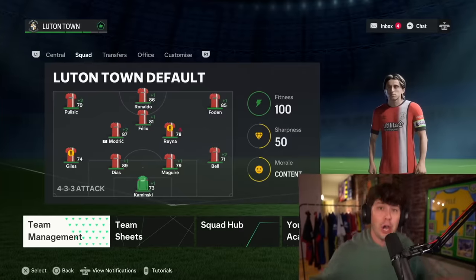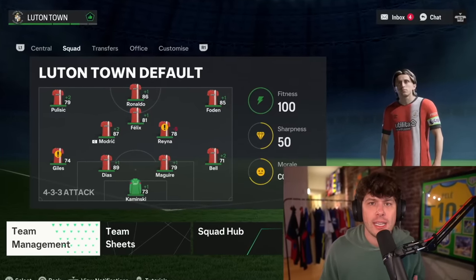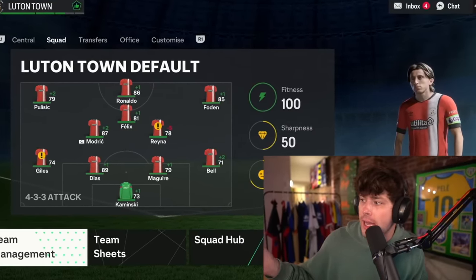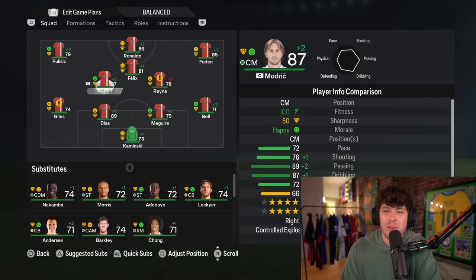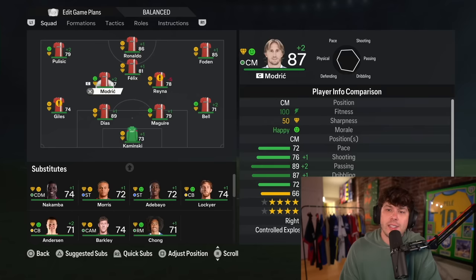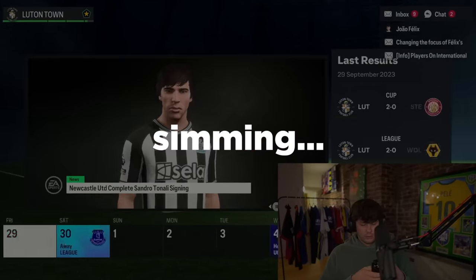Let's head over to FC24 and see if these guys can win the Champions League in career mode. We are switching over to the gaming setup — FC24 is on the screen and my Pele jersey is behind me. The goal is to win the Champions League with a team of all the gear we got. To make this challenge as difficult as possible, I put them on Luton Town, one of the worst teams in the Premier League. We have Pulisic, Ronaldo, Foden in attack, Modric and Reyna in midfield, and Diaz and Maguire in the back. We are going to sim the season in career mode.